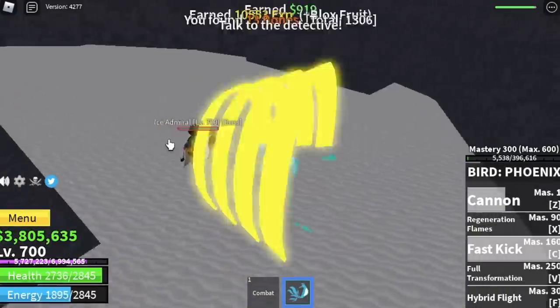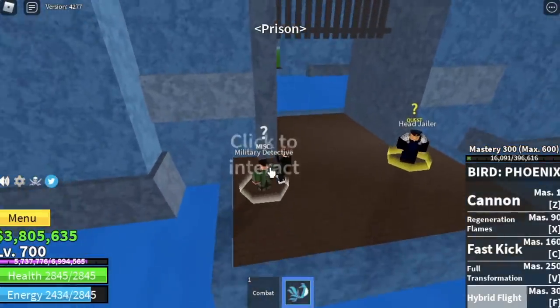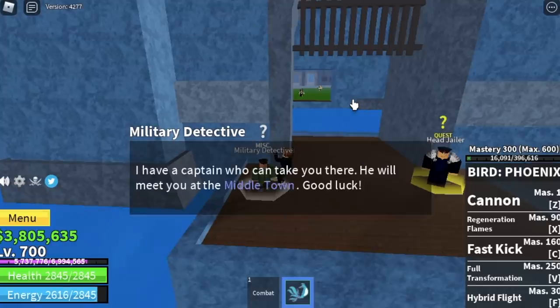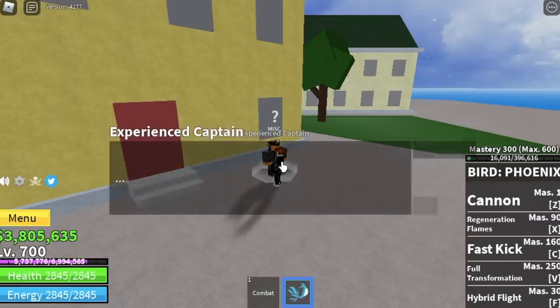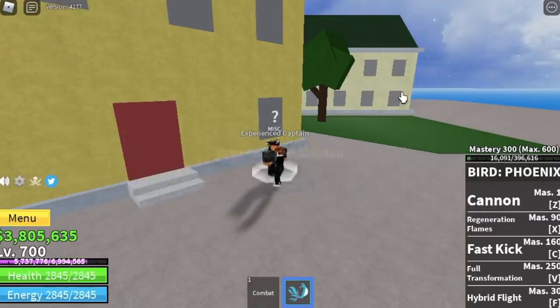After you defeat the ice admiral, go back to the detective. He will then send you to his friend — the experienced captain in the middle town. That NPC will send you to the second sea. That's it for this video!